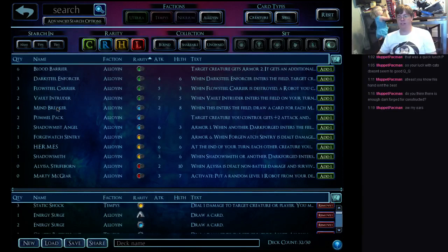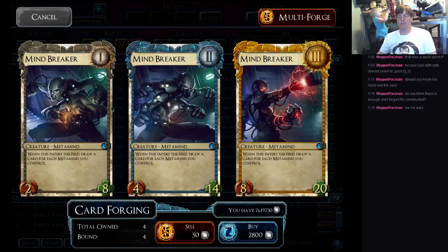Mind Breaker. It's another meta mind, and it's decent — it's on-turn card draw rather than delayed card draw, which sometimes is nice, but you've got to have a board state for it to be particularly effective. If you don't have the board state, it's worse than a Metamind Adept at later levels. I think any deck that's looking to draw cards is better served by Metamind Adept or delayed card draw. I unfortunately don't see this guy getting a lot of play.